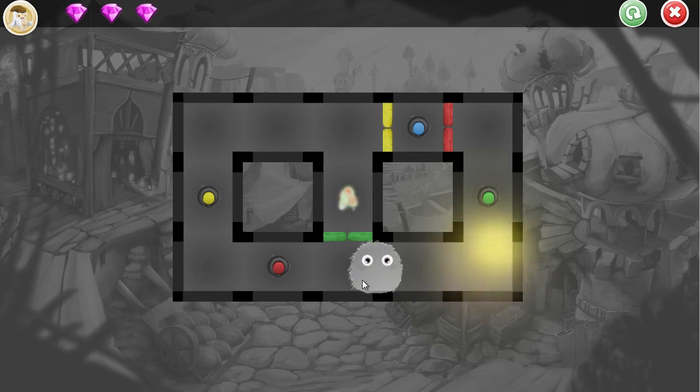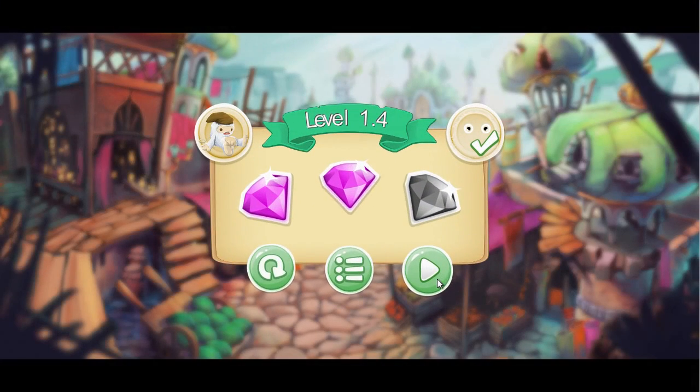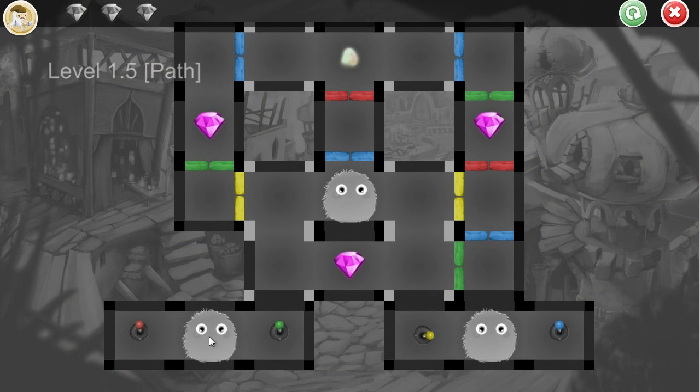Hit the green guy — hit the green guy again because I screwed up. There it is. I feel like there could be a speedrun component to this game. Maybe like a secret fourth gem, a gem that you can only get if you complete it within a par time. Just a little something extra.